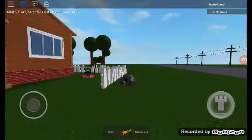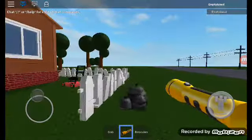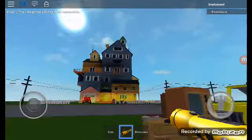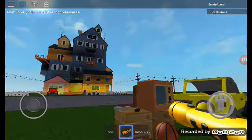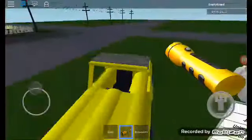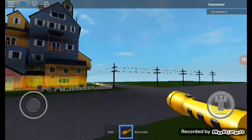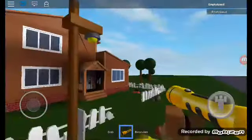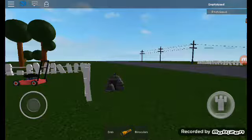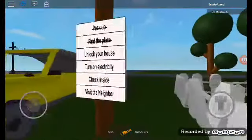Hey everyone, AAC here, and today we are playing Hello Neighbor again, but today we are going back in time and playing Hello Neighbor Alpha 1, not Alpha 2. This one technically has the exact same basement as Alpha 2, and apparently in the actual game you can't go to the basement, but in this version for some reason you can. Anyways, let's get started — we just moved into this house.